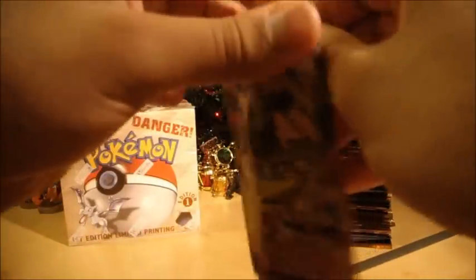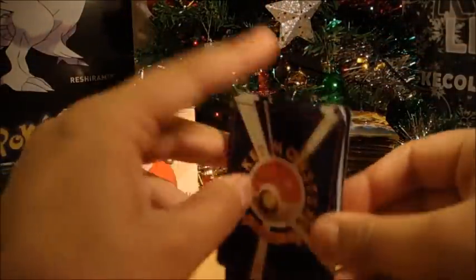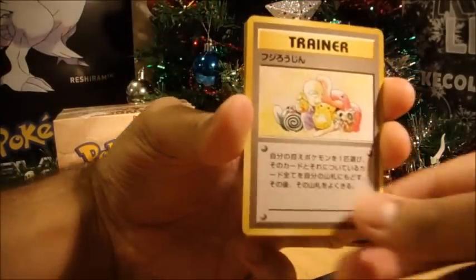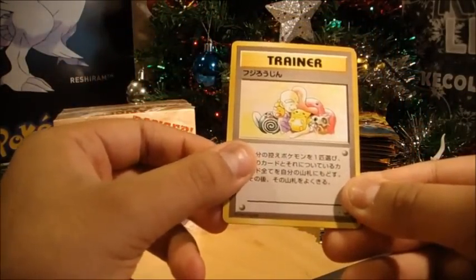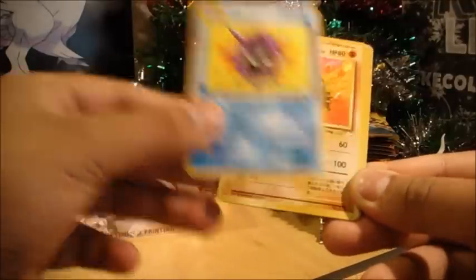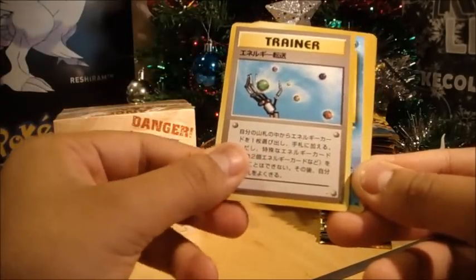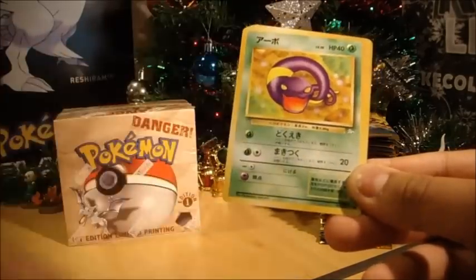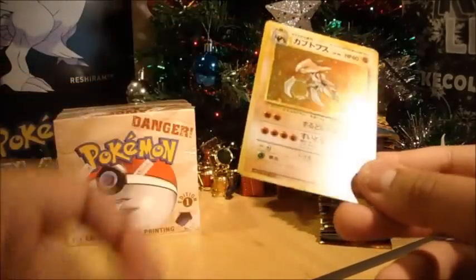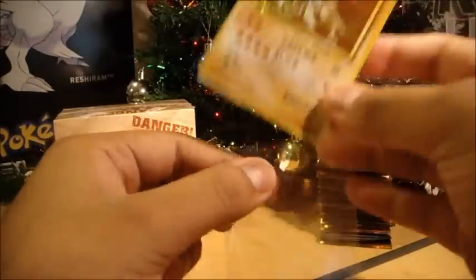Apparently there's a Mew in this set as well, which wasn't part of the original set. So we have Gambler — sorry, Mr. Fuji. A Cloyster. Golem. That's the Gambler. Psyduck. Ekans. Slowpoke. Geodude. And a holographic Kabutops. Nice. It's very cool. This set is so cool.